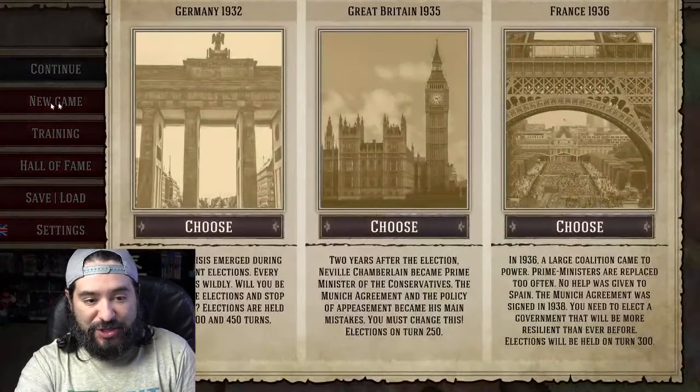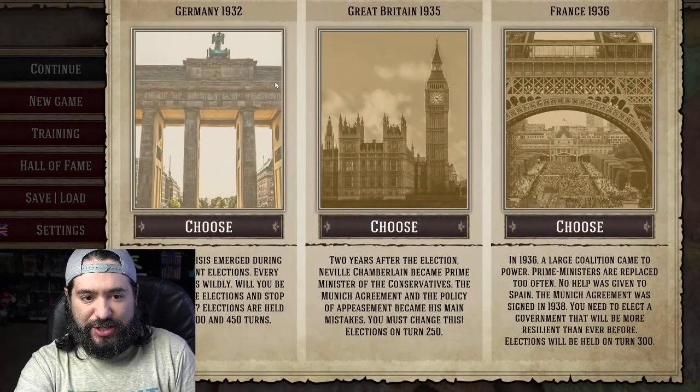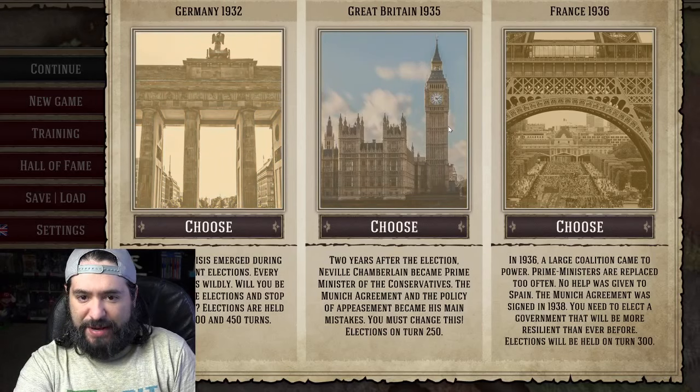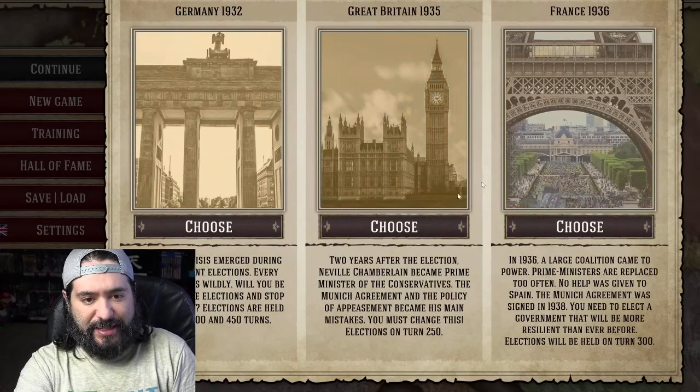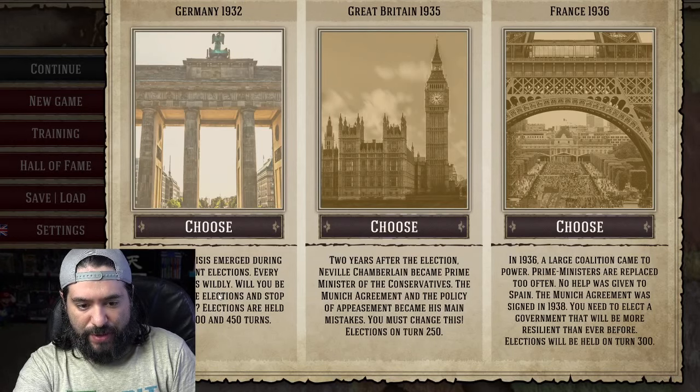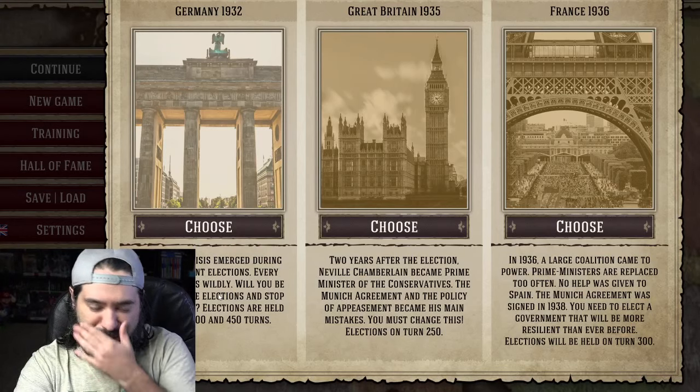Looks interesting enough, so we're going to start a new game. Now let's choose our scenario. We got Germany 1932, Great Britain 1935, France 1936. Elections are held every 150, 300, 450 turns.